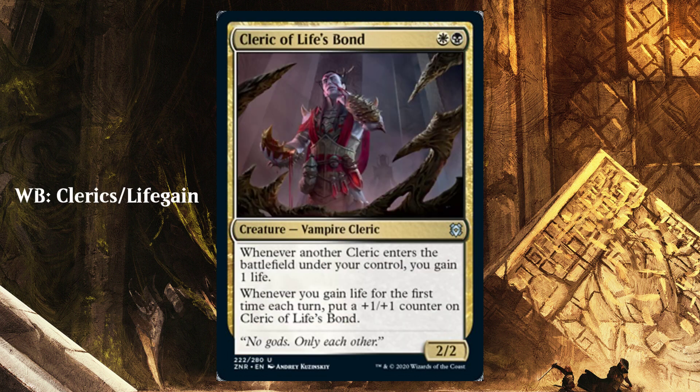Next we have Cleric of Life's Bond, the white-black signpost uncommon. White-black has a theme of clerics and life gain. Its main theme is clerics, but most clerics care about life gain in some way. This card says whenever another cleric enters the battlefield under your control, you gain 1 life; and whenever you gain life for the first time each turn, put a +1/+1 counter on him. He cares about clerics by letting you gain life, and he cares about life gain by letting you put counters on him. Generally, if you're drafting a color combination, you pretty much always want to pick up their signpost uncommon because it is generally really synergistic within the theme.